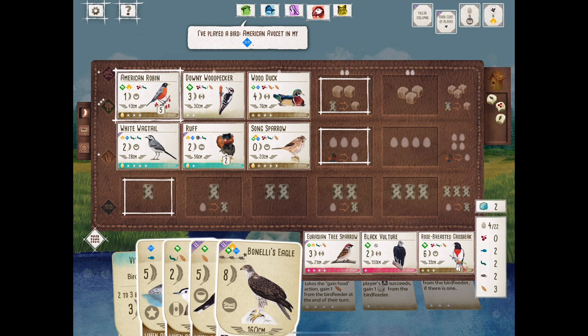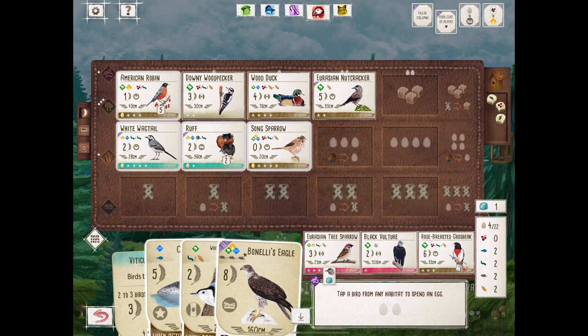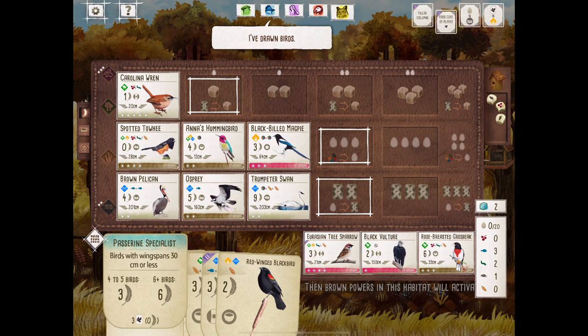We're a little behind but were able to get that fifth bird down for the Spoonbill player. For the Puffin player — the Benelli's Eagle says three rats, but you can play it using three cards instead. So it turns into an eleven-point play. The Benelli's Eagle is going to be a great bird bomb later. And we get the Eurasian Nutcracker down just in time before the end of the round. We may have a decent game with that Wood Duck.